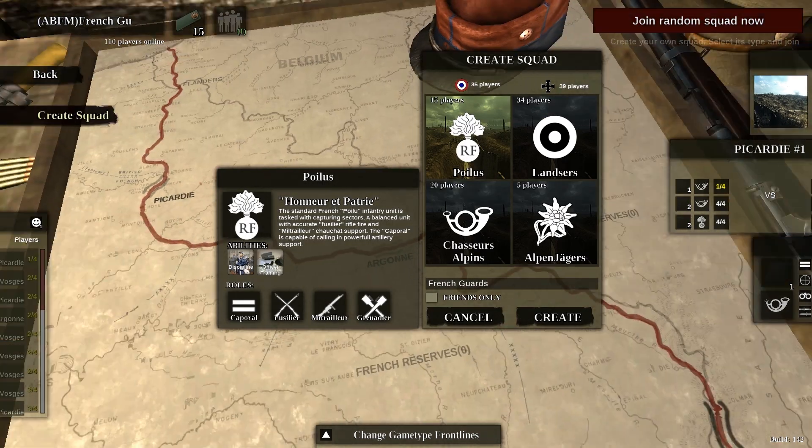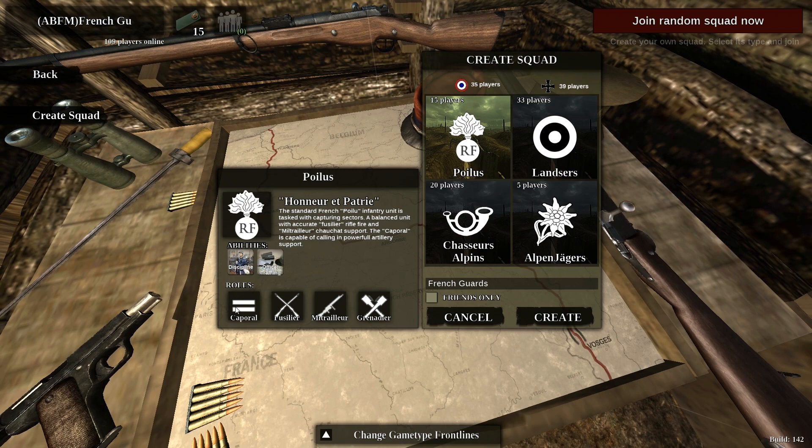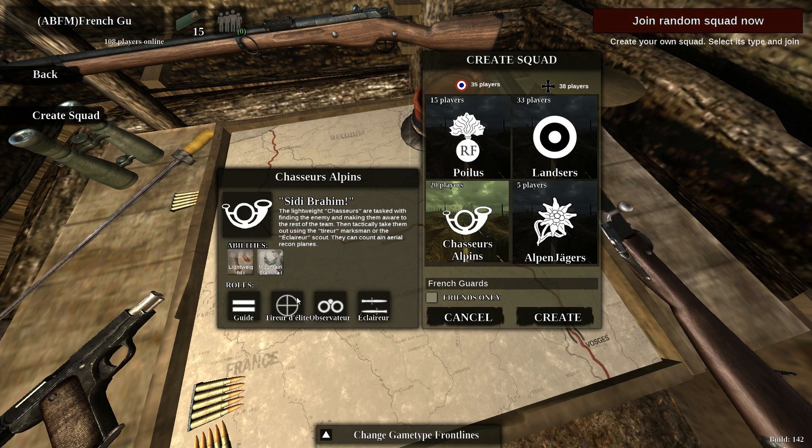Let's create my own squad. This is a French squad, and these are the German squads. You have the Corporal, the Fusilier, the Mitrailleur — basically a Machine Gunner — the Grenadier, and for the Cheshers you have the Tirailleur, the Observer, the Enclave, and the Guide. I personally like the Guide a lot — I'm at level 65 with them. I'll go into that in a little bit.